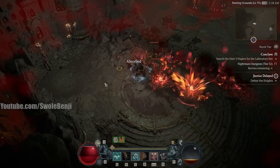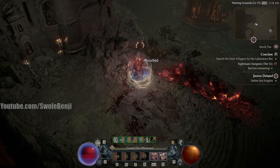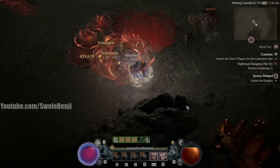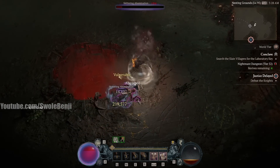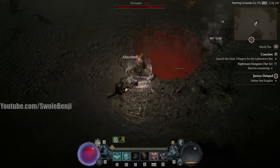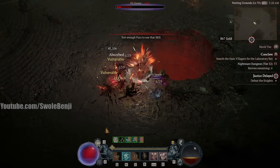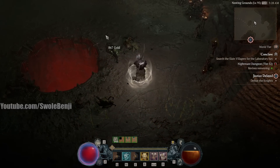Now, this build is not for one-shot damage — you can't go to Uber Lilith and survive the one-shots. I don't know a build that currently can, other than Druids. So this build does not have that. It's not built for bossing. It's built for speed-clearing dungeons. I just want to show you that you can stand in attacks and you're not going to die.